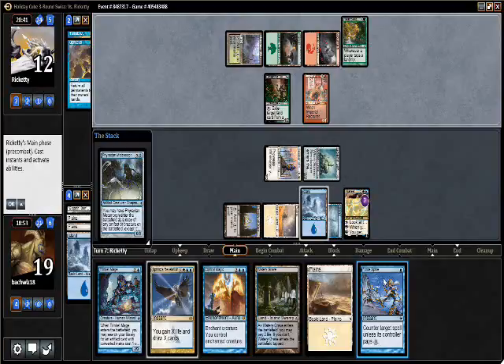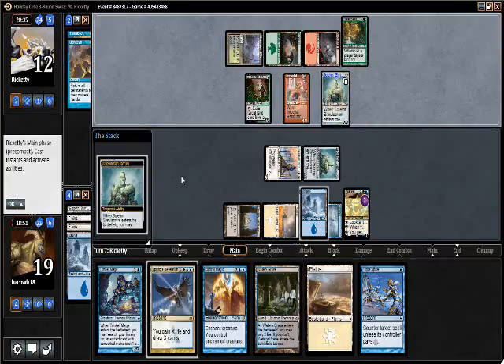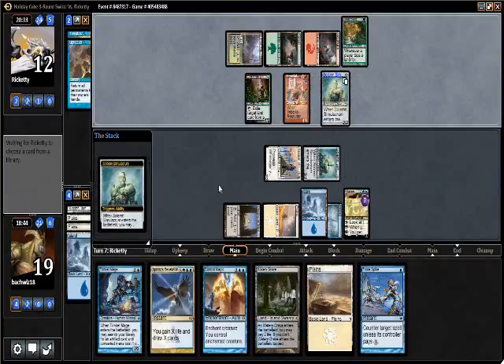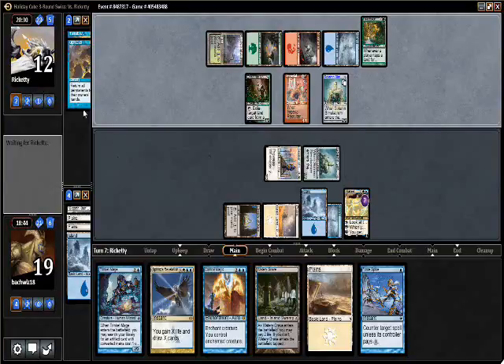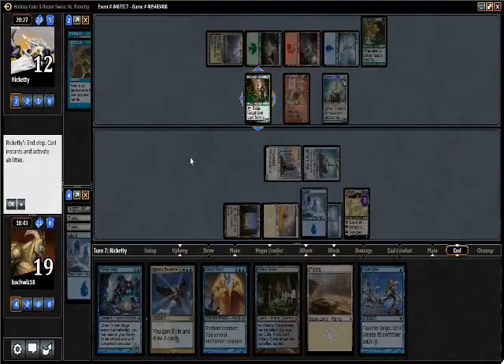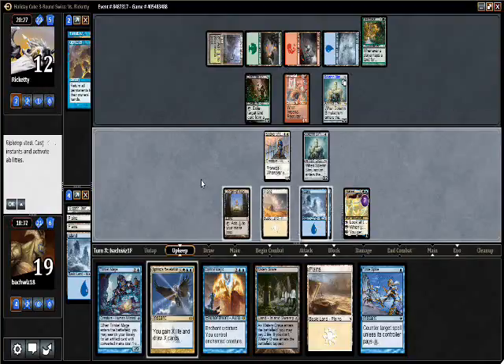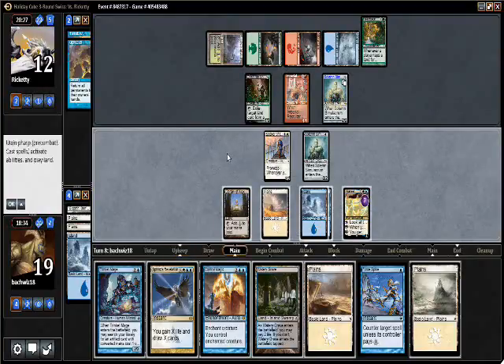Yikes — I'm just gonna let it happen. He can get a Clever Impersonator — he can't actually copy Narset, he's just gonna copy like Solemn Simulacrum here. So maybe I should have Force Spiked, realizing that now. Even though he would still probably pay — maybe in the 0.01% chance he forgets. Because now Force Spike is just super dead. Although it might not be dead if he goes for a full-on Villainous Wealth not playing around Force Spike — so that could be interesting.